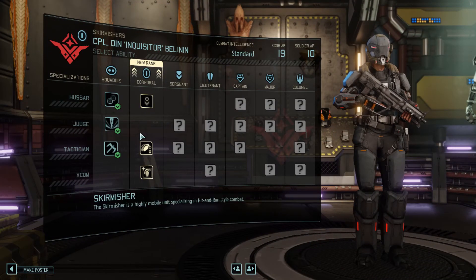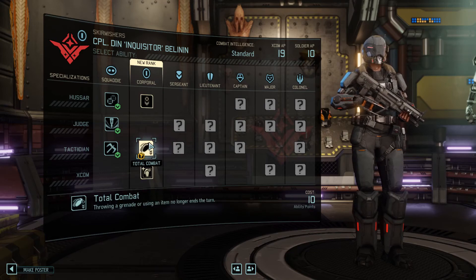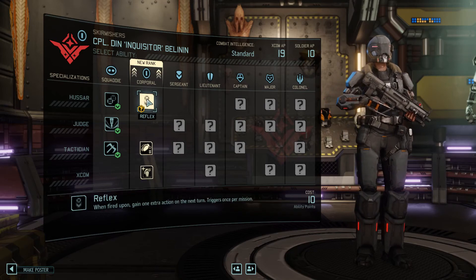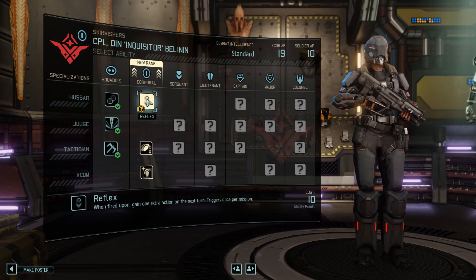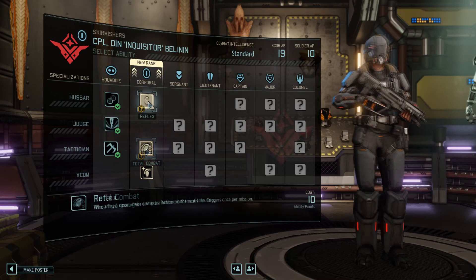This is our new Skirmisher. Throwing a grenade or using an item no longer costs a turn. When fired upon, gain one extra action on the next turn. I'm going to go with: when fired upon, get another action.